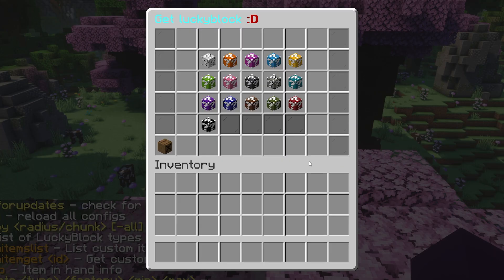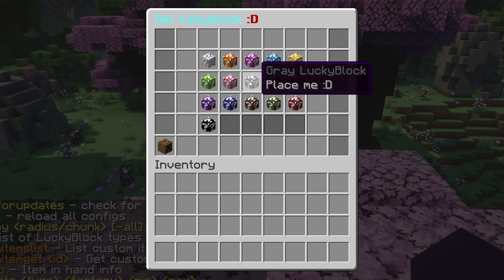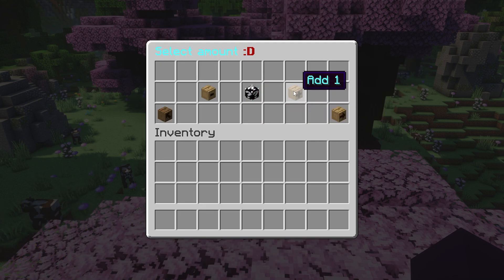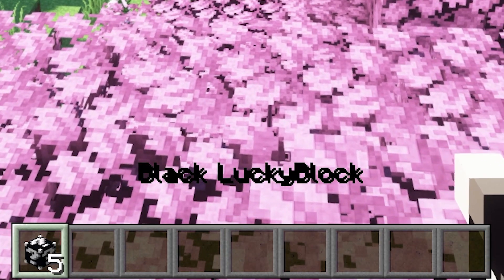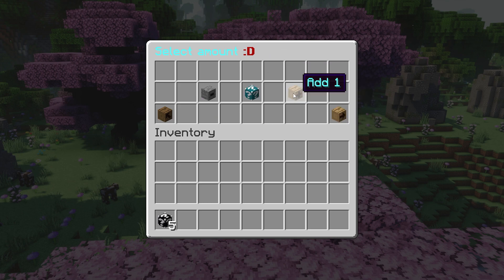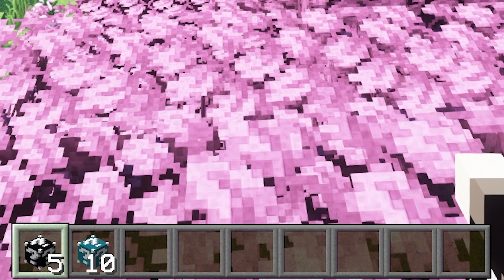Let's go back to the Lucky Block GUI. I want a black one — let's do a total of five. I'll click confirm and there we go — we now have five black Lucky Blocks. I also want to get the cyan one since it has the most entries by far, so let's add a few more — up to ten. Confirm, and there we go.